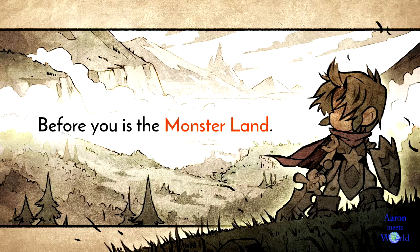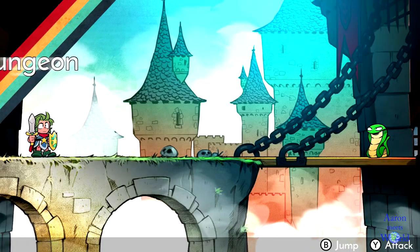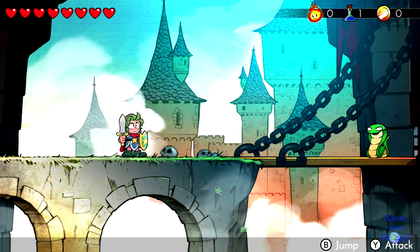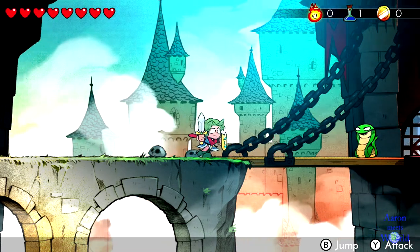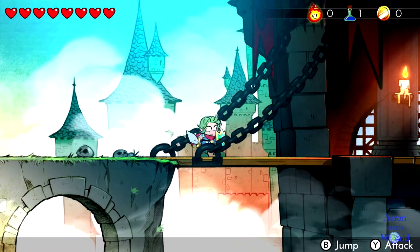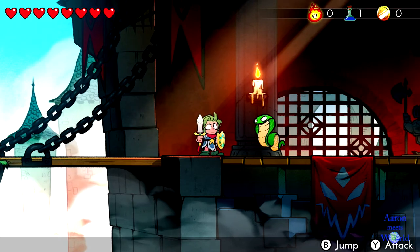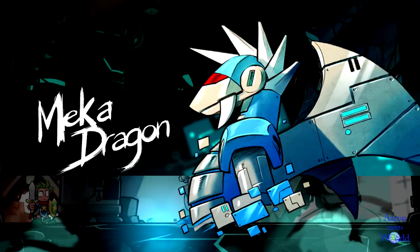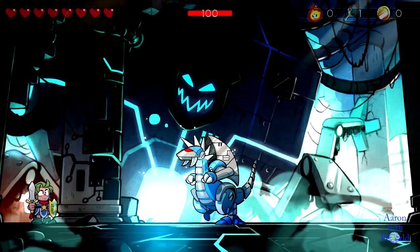Wonder Boy: The Dragon's Trap for the Nintendo Switch is a remake of the third game in the Wonder Boy series, originally released on the Sega Master System in 1989. It has a combat system reminiscent of Zelda II for the NES, while also being based around a really early version of a Metroidvania-type exploration layout, where the upgrades you get throughout the game allow you to progress further or make new discoveries in old areas.